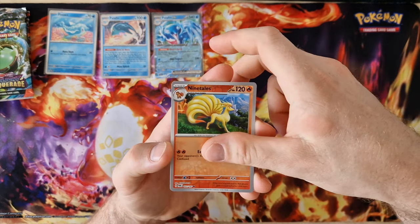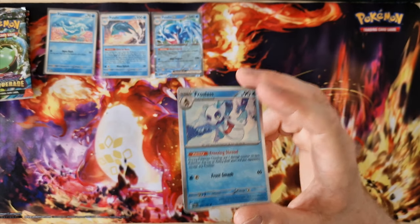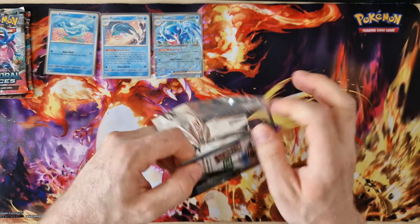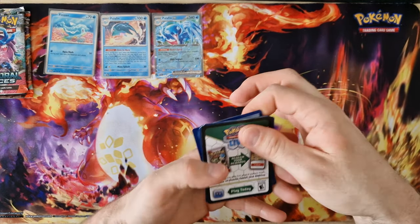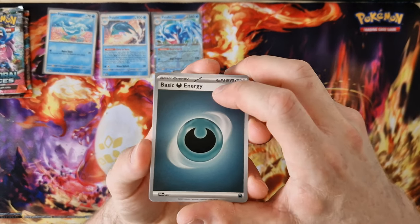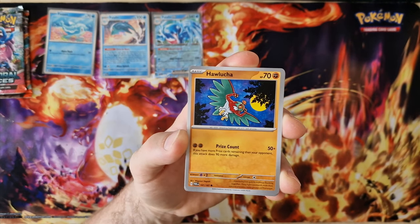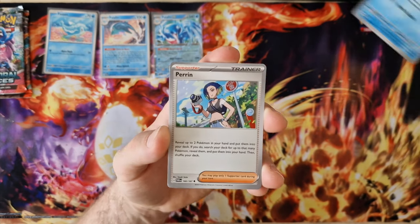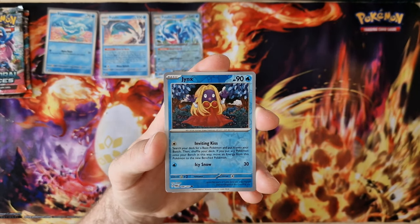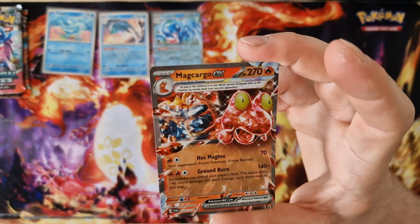Here we have tails, last card — holo, Froslass, Froslass. Energy, Farfetch'd, Toedscool, Kadabra, Hitmonchan, Medicham, Piloswine, Dipplin, Dugtrio, Jynx — last card — Malamar EX, nice card.